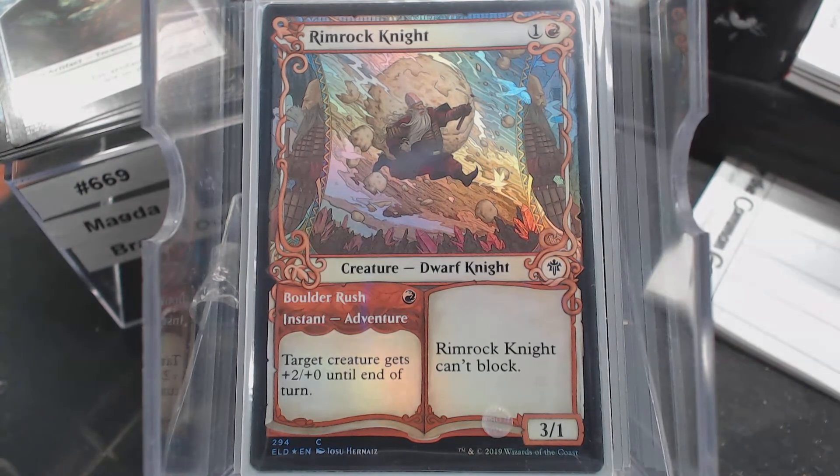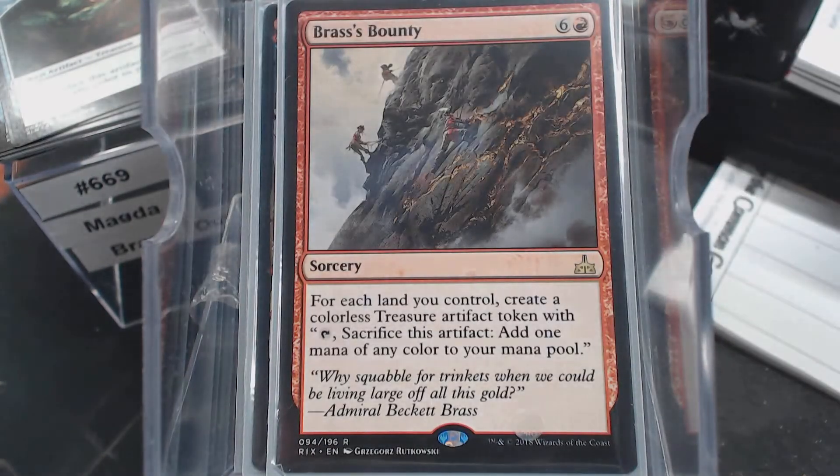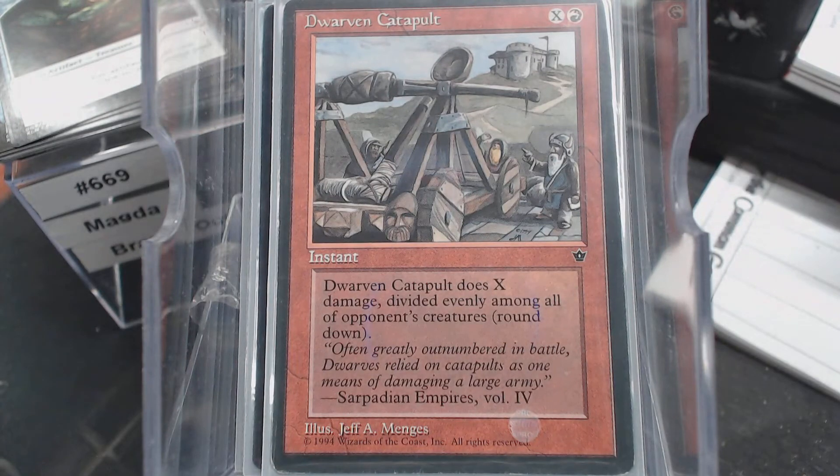I do have a weird category here. Brass's Bounty, just to get those treasures. Because board wipes happen, and you look down and all you've got are lands, no creatures — and then you happen to draw into a Brass's Bounty and there's a whole bunch of treasure for you. On a flavor standpoint, I had to put the Dwarven Catapult in. It does X damage divided evenly among all of an opponent's creatures, so it's got to be a big one. I don't know how Torbran works with this — I think you would divide it evenly and then add two to all the targets. Help me out, y'all. Judge!